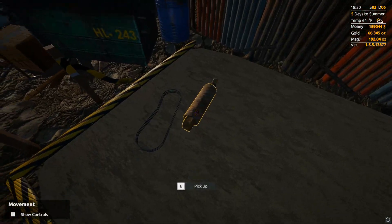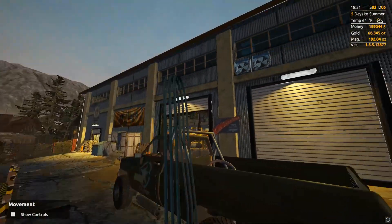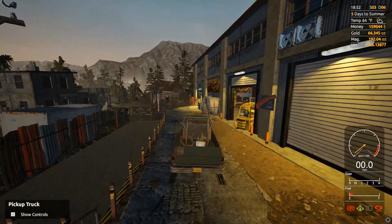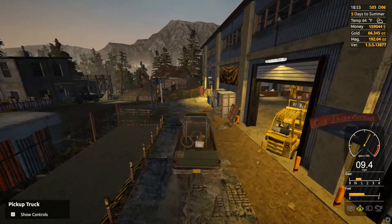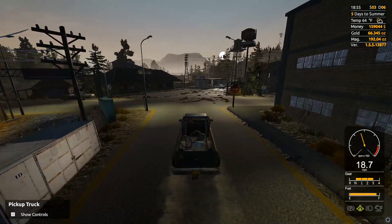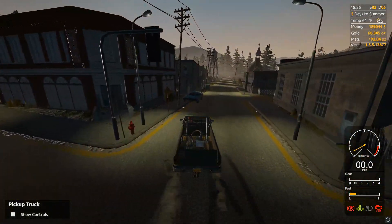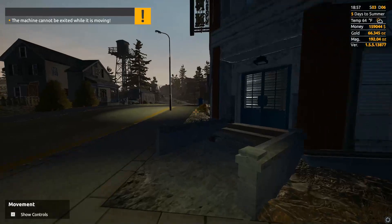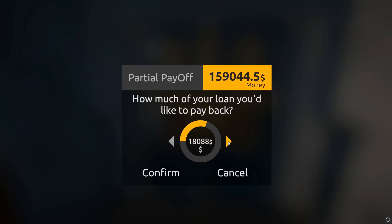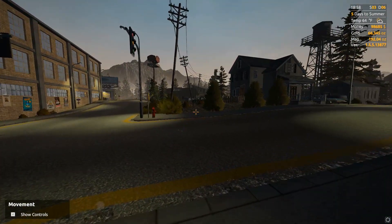Now we'll be able to just bank and get off this claim. There are five days to summer — I'm going to say we're going to be off this claim before the end of summer, that shouldn't be hard to achieve. Before we end the video I want to go to the bank and see how much is left on our loan. If it's cheap enough I just want to pay it off — should be like four or five payments, sixty thousand. Pay it off so it's done, and then we're only paying the 20 grand rent cost per day.